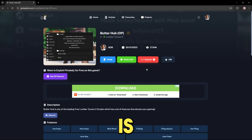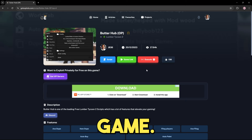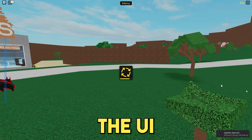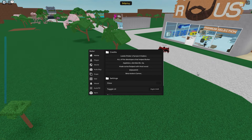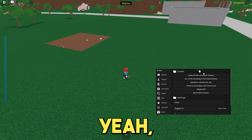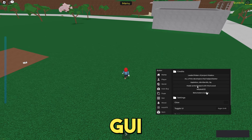Essentially, all I'm going to do now is press execute and that will execute the script onto my Roblox game. As you guys can see, it has executed. This is the UI of Butter Hub. I'm not sure if it has been updated — it was quite outdated for a little while. All the credits go to these people right here, the creators of this GUI.